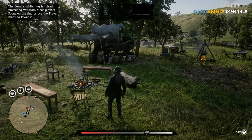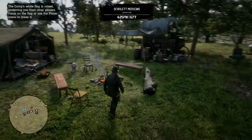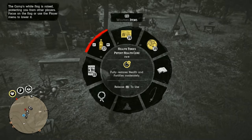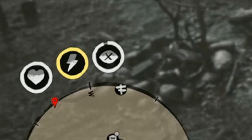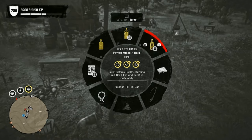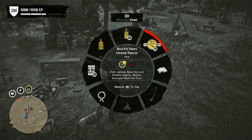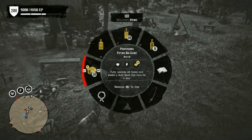Understand your cores as well as your horse's cores, and use tonics to fortify them when needed. Your cores are the symbols inside the circle on your HUD: a heart for health, a lightning bolt for stamina, and an eye with an X for dead eye. Think of it like organs — your heart is your health, stamina is like your lungs. For dead eye, think of it as your character's focus level. The only way to boost your dead eye core is by smoking, drinking alcohol, or eating food.